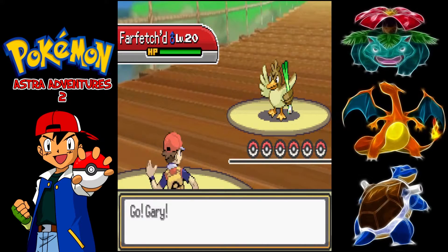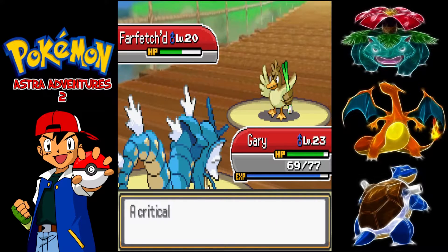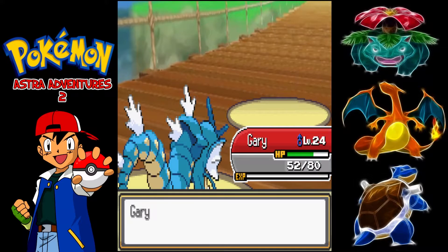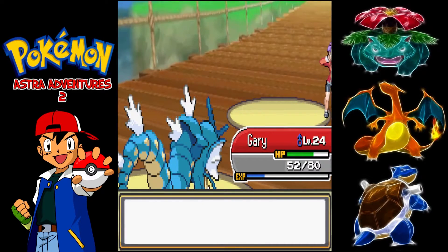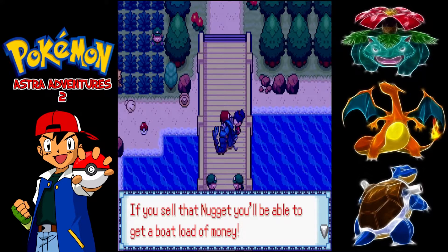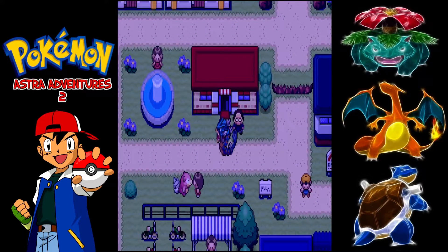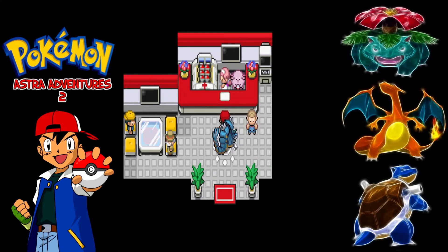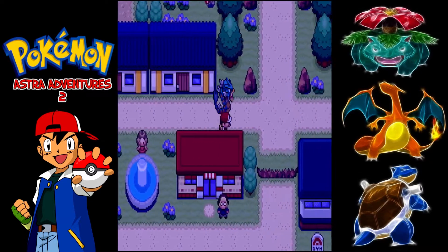Next up is Cool Trainer Hannah who has just a Farfetch'd at level 20 — a Pokemon I wouldn't mind using, though not one I've really used before. Karate Chop isn't doing much to Gary, and Air Cutter gets a crit but still doesn't take us to half HP. Dorothy wants to learn Sand Tomb here but I feel Bulldoze is better and Mud Slap has priority. That's the fifth trainer of the Nugget Bridge so we get the Nugget. We then heal because we've still got quite a few trainers ahead, and we need to be careful because the level cap for Misty is level 25 and most of our Pokemon are level 24.